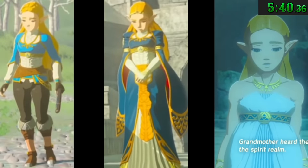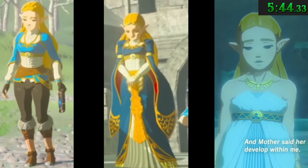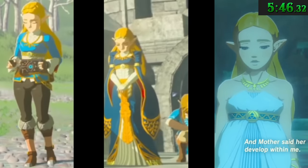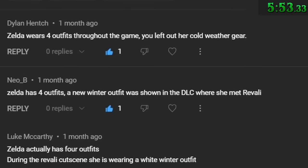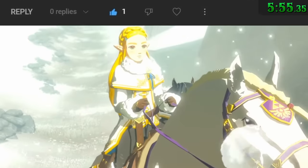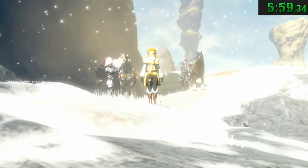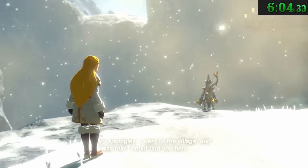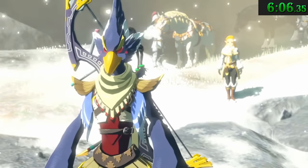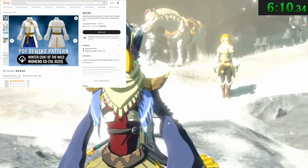In the 20-minute video I mentioned Zelda has three outfits we see in-game, based on the base game and Creating a Champion. But many of you clarified that in a cutscene for the DLC quest Champion Revali's Song, we do see her in a winter jacket. I really only remembered seeing this outfit in Age of Calamity, but it is in Breath of the Wild as well — so thank you everyone who chipped in to keep this series accurate. The outfit is so popular there are even cosplay versions available online.